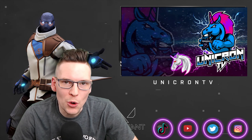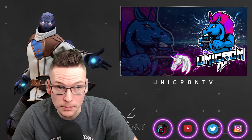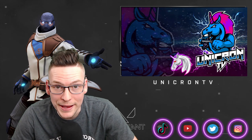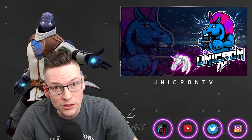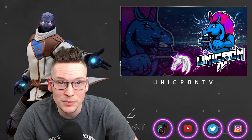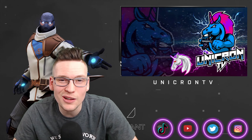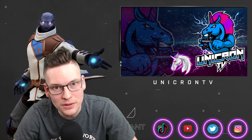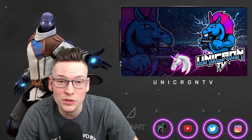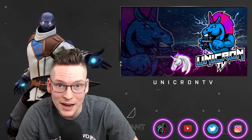We're back with Killjoy molly lineups and nanoswarms for Ascent. This is by popular demand — we'll get to Split, Haven, Bind, Icebox, and all that later. This is the map I enjoy most and have down the best. Take five to ten minutes to practice these in customs because once you get them down they are chef's kiss in-game. You will steal rounds. Let me know what you think in the comments and hit me at Unicron TV on the socials.